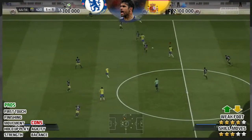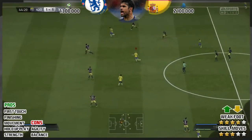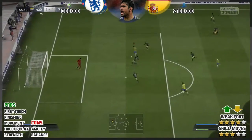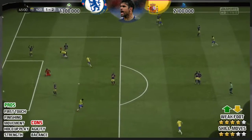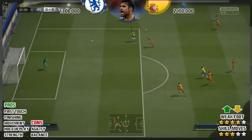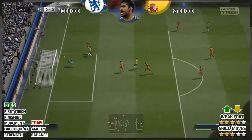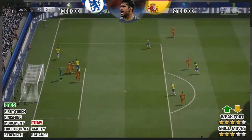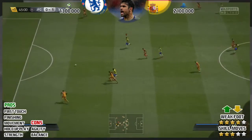In terms of pros, his first touch is fantastic. You've seen it — he got the ball, got it out of his feet, and put it in the back of the net. Similarly, he took it on his chest, took a second touch, and put it in the net. Look at how good that chest touch is — it gives him the chance to do whatever he pleases with the ball once his first touch is achieved.